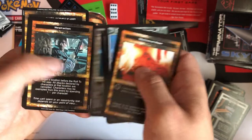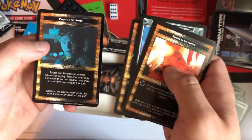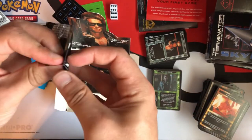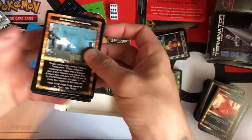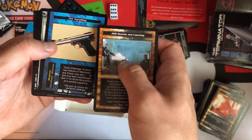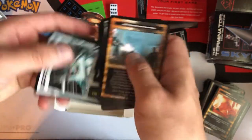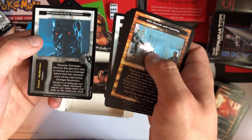There's another Red Eyes. Puppet Strings. Wow, that one is the easiest one to open yet. Nice, Reconstructive Nanites.